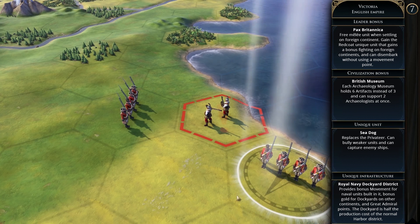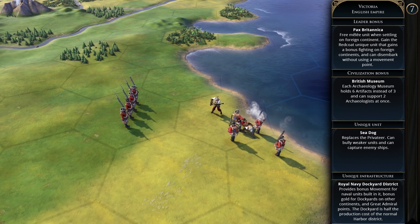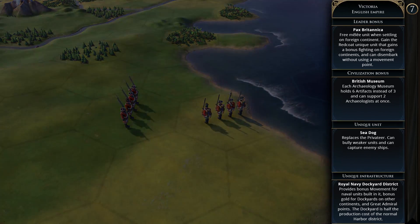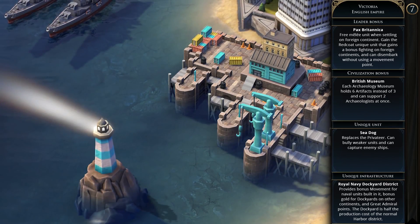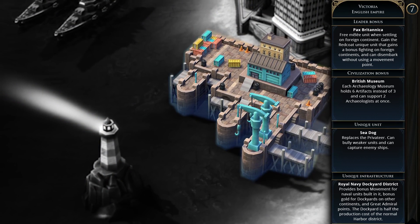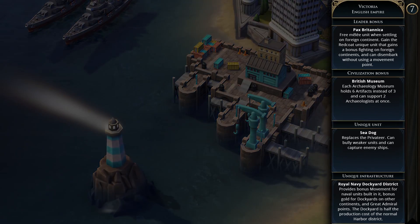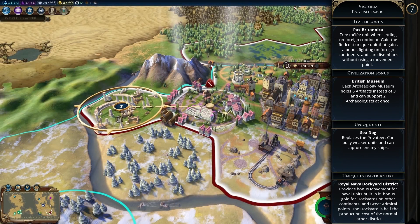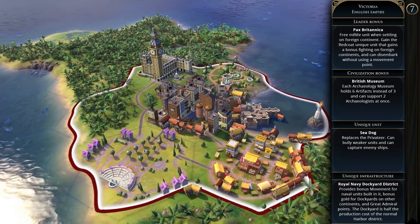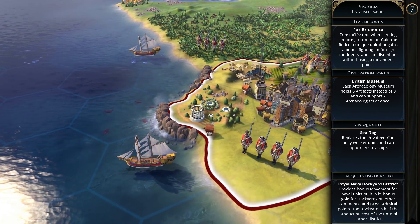The Royal Navy Dockyard District is the unique infrastructure, providing bonus movement for naval units built in it, bonus gold for dockyards on other continents, and great admiral points. Victoria's agenda is Sun Never Sets — she wants to settle on every continent and will dislike civilizations on other continents. England is a mid to late game civ, expansionist with a large navy. Going for a culture victory with museums is viable, or you grow your empire steadily with a focus on culture, build a strong navy, and expand globally for a domination or culture victory.